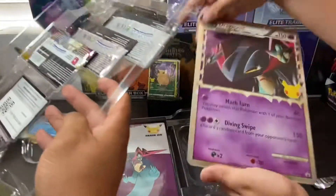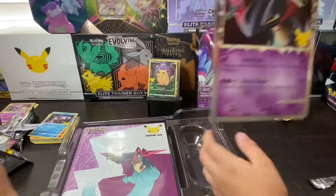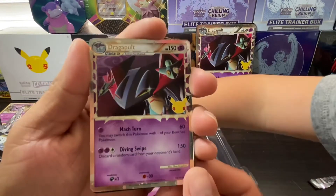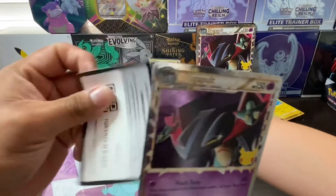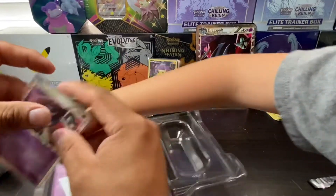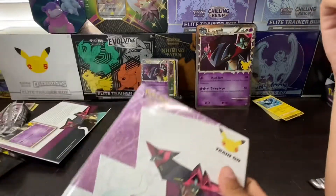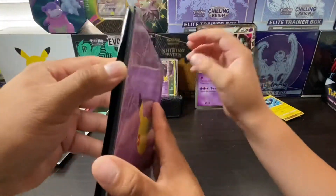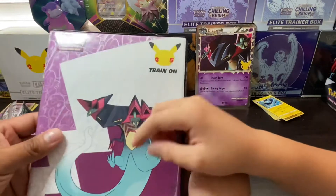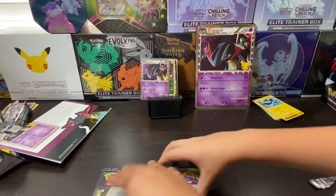And look at this — the masterball! Look at that guys, that's pretty awesome. There's the code card, and it has a binder inside. Wow, that's pretty awesome — look at the binder. Pretty cool binder — you could probably put all the sets in here. So the first pack of codes in there. It comes with only three packs — Vivid Voltage and two Celebrations. Also comes with a little pamphlet, guys.